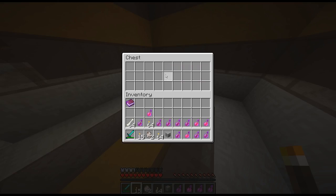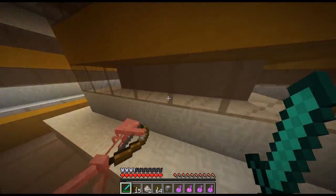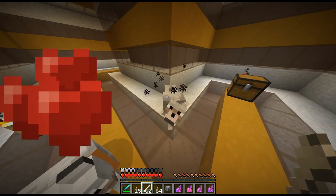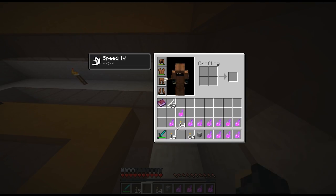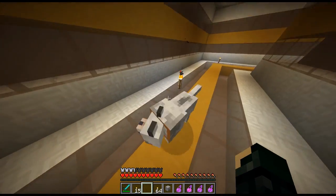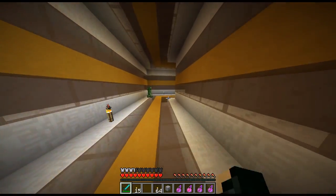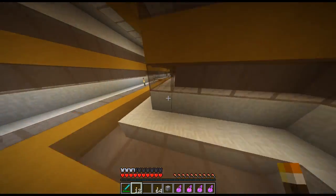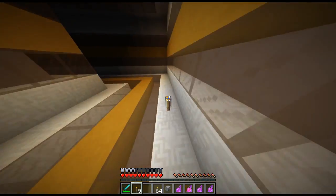Wolf! Yay! We can have companions. I don't know if they'll keep up though. Wolf and wolf — and I have bones so I can tame them. What should we name you guys? They have orange collars. You will be Richard and you will be Frederick. Richard and Frederick — let's go on adventure together. Please don't get lost, I would very much appreciate that.